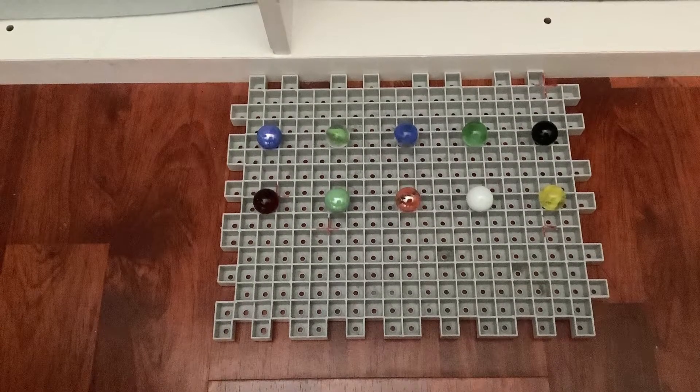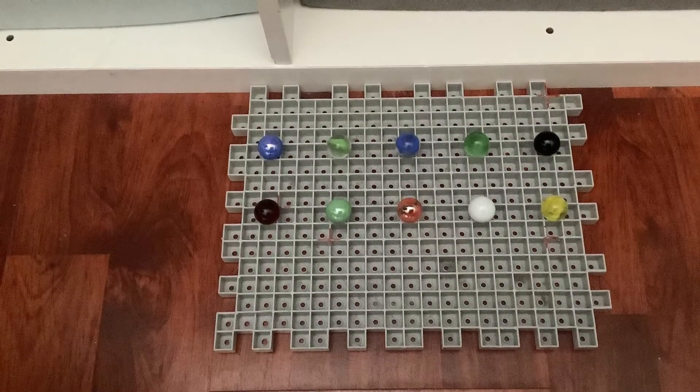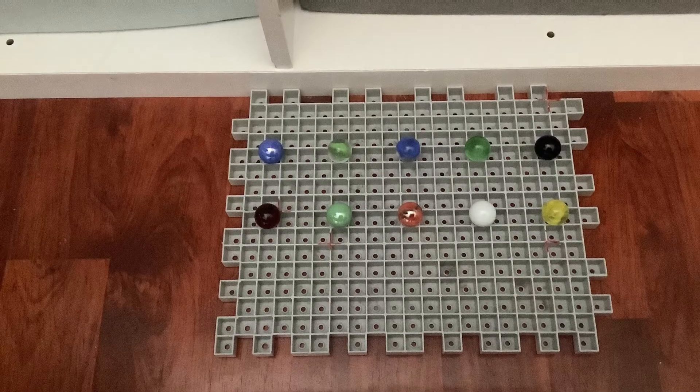We have solid blue, green swirl, blue swirl, grass green, space black, see through red, lime green, red swirl, clear white, and yellow swirl.